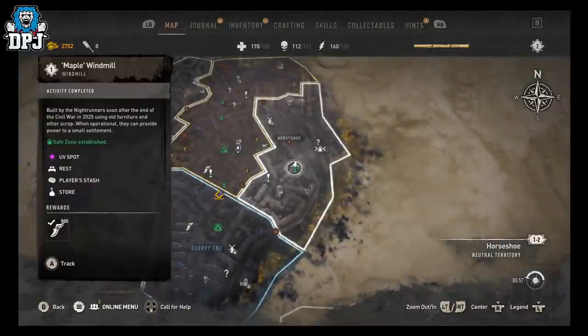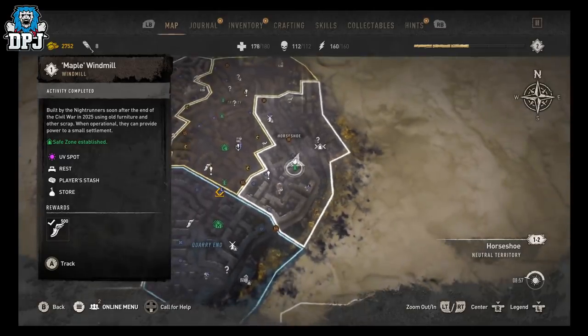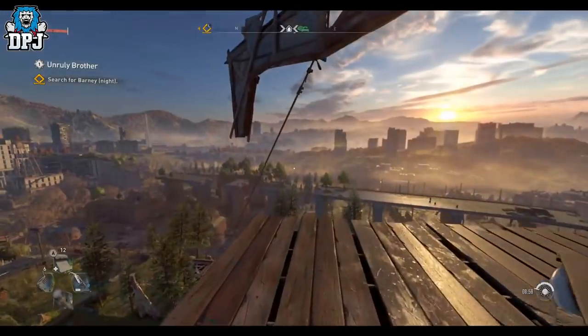Right here where I am — I'm going to pull out my binoculars in a second — but on the map you want to come to the Maple Windmill. Discover this if you haven't already; it just saves you a lot of time just in case you die.